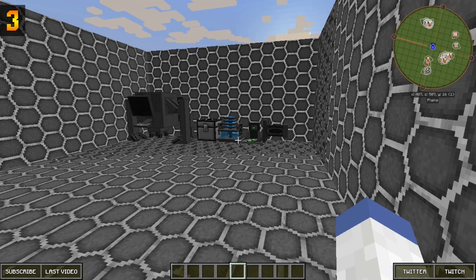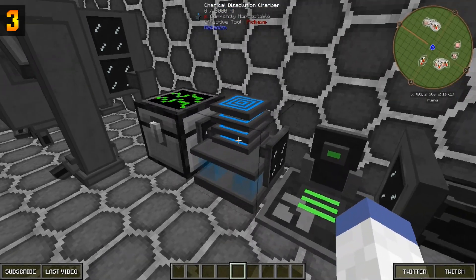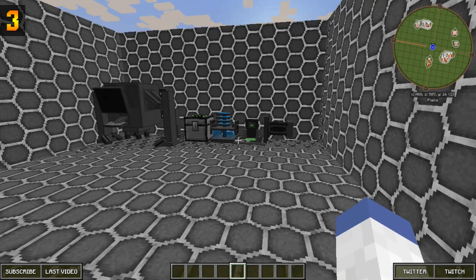Coming in at number three is Mekanism. Mekanism is a great mod — it recently kind of took over, with a lot of people using it in mod packs, and it's a very fun mod to play with. One reason I chose it as number three is the models. A lot of mod authors will simply texture a block and call it a machine, but the author for Mekanism actually takes time to make models for his machines, which is a big plus aesthetically. It blends with RF and MJ, has great machines, and the digital miner is really fun.